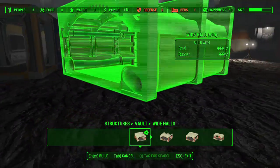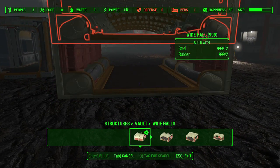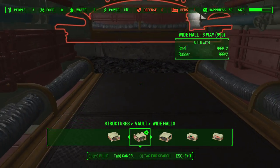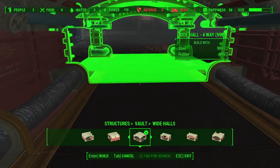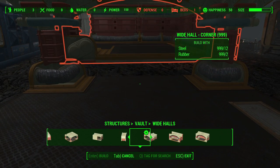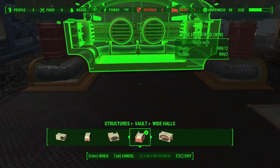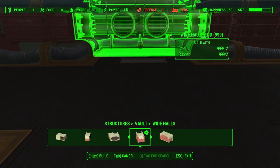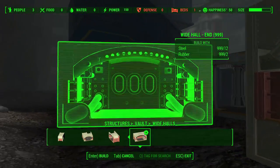There's also a whole wide vault category, and this is great because it's kind of going to be your main area if you want one of those. You can do a three-way just like before, a four-way which is very open, one with a little doorway, a corner piece, and an end piece in different styles. You guys can tell there's just so much you can do in terms of mixing and matching to get things to look exactly how you want.